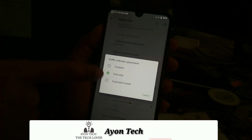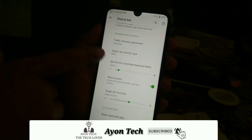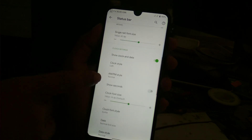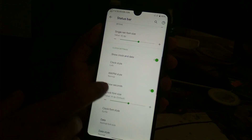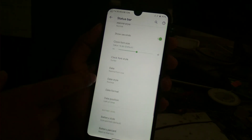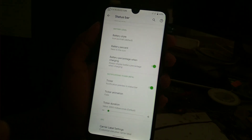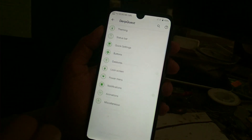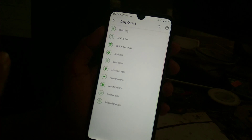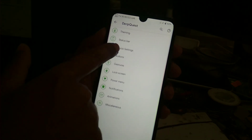You will also get a traffic indicator, expand header, show arrows, clock style and position — everything is available here. Battery percentage and all the options you require, everything you will get in this ROM. I can confirm this is a perfect ROM for daily use.